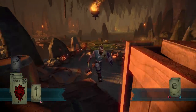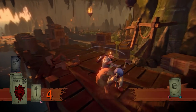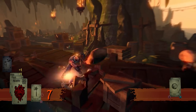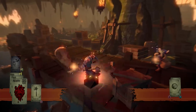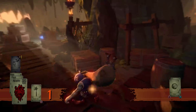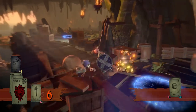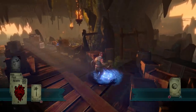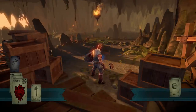The combat is pretty simple — these guys are aimed to run away, not attack, so it isn't too difficult. Press square to attack, triangle to shield, circle to stun with the shield, and X to roll. We'll see more combat as we continue since we'll have to fight bosses too. But it looks like they got away with some of my stuff — that's not good.